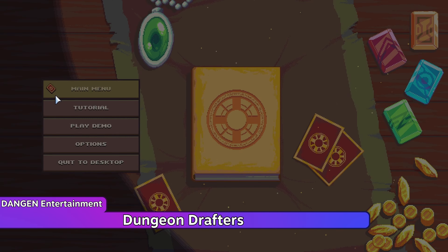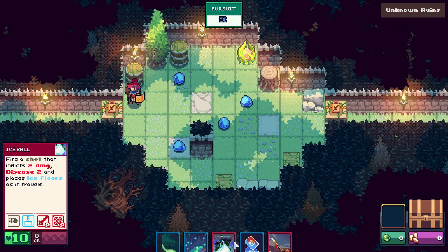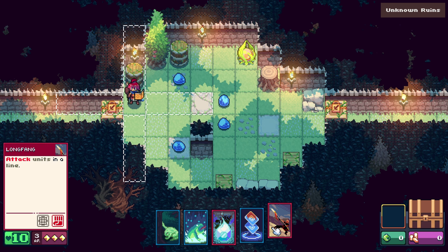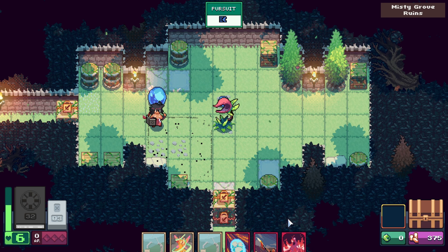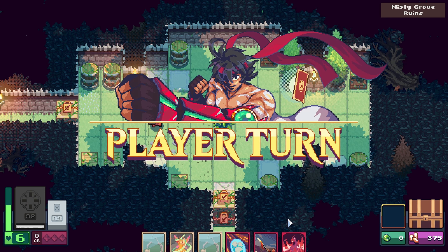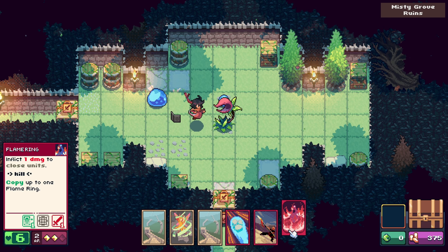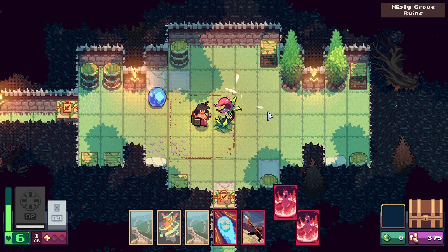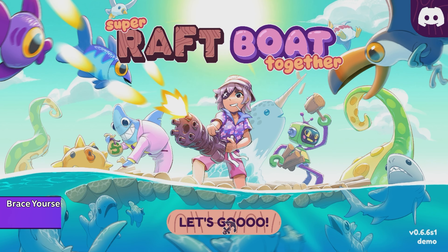Next up is Dungeon Drafters, a roguelike turn-based card game where you explore various dungeons. You have access to a basic melee attack as well as special cards depending on your character. The full game will feature customizable decks with booster packs found on the ground, but for this demo you have preset decks, one per character. Currently there's an issue with controller support, so you have to use keyboard and mouse inputs on Steam Deck, though full controller support is planned.